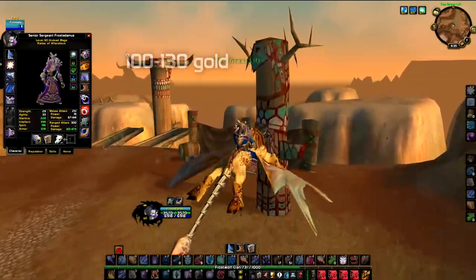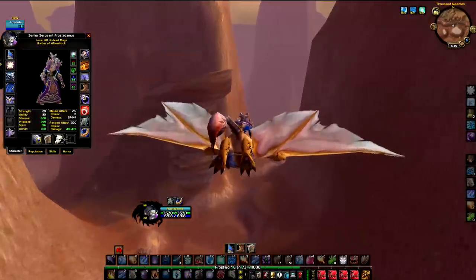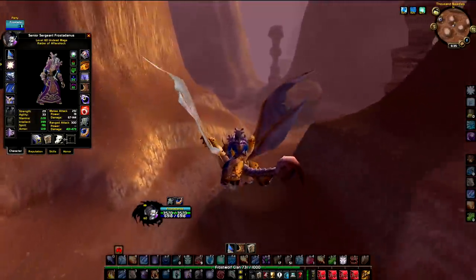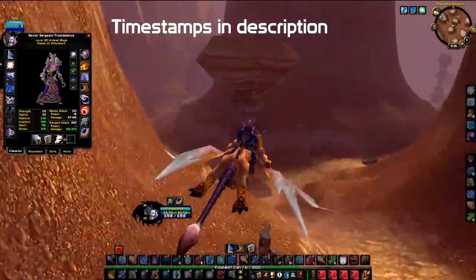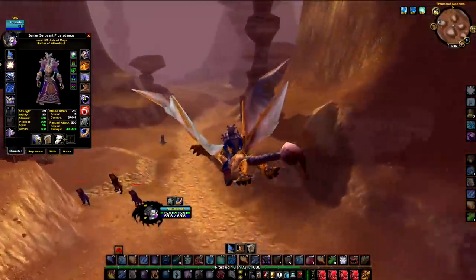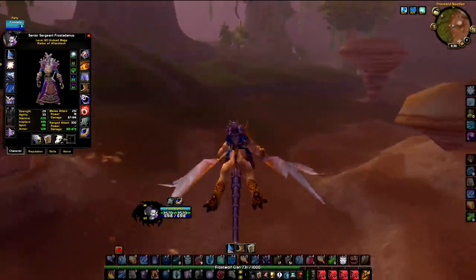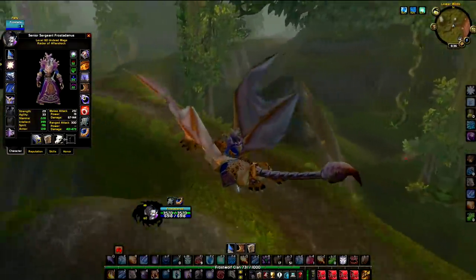This is without getting any rare drops — I got two Traveler's Backpacks in this time, but even with those the gold was above 100 per hour. Please check the timestamps in the description to see all the pools. During the video I'll explain where all the gold comes from, and it might be even more on your server. Farlina is quite a populated server with high herb prices, but some servers might be even higher based on what players report from my stream.